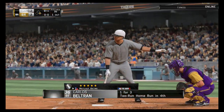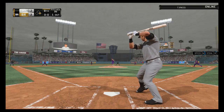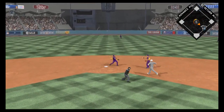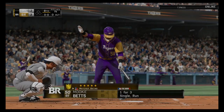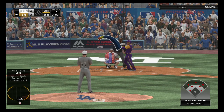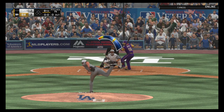Josh Donaldson will step in — ground out victim last time — hit hard back up the middle and that is through to center field for a one-out single. Here we go, it's another shot, come on — darn it. Yeah, the double play to get him out of the inning.